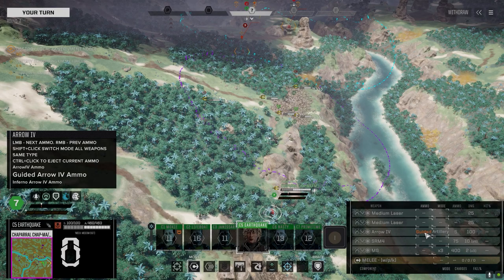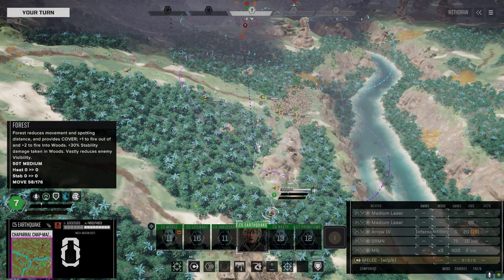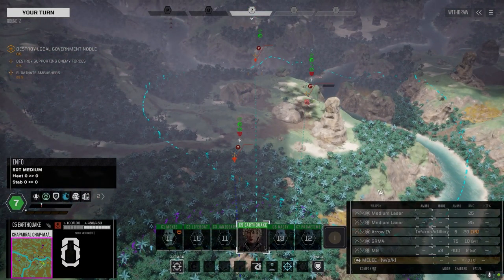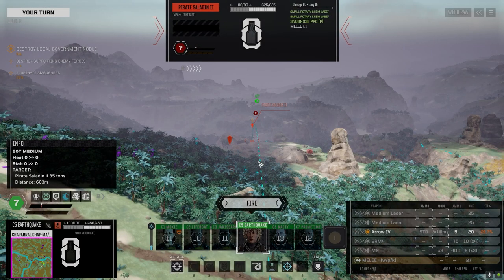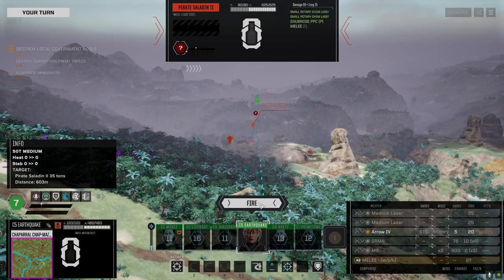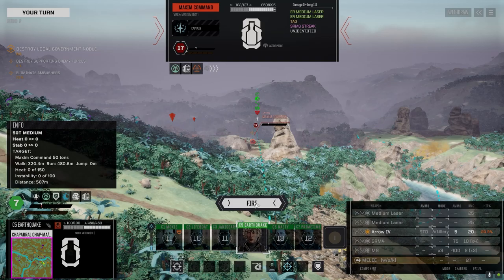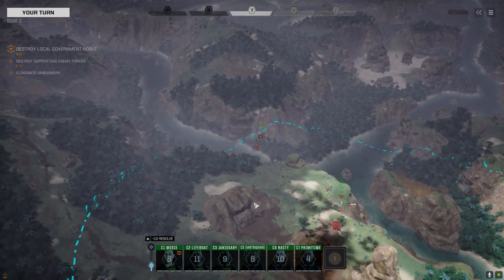Earthquake — we've got five standard, five guided, five inferno. Not bad. Move up here — we want to make sure our chance to hit isn't worse. We don't have high explosive though. He's got a snub and a pair of small rotary chem lasers with a ton of armor. That's actually a pretty good loadout for a Pirate Saladin.